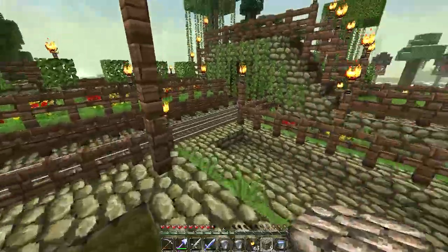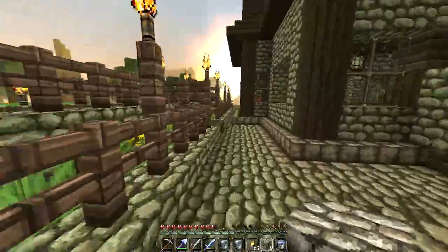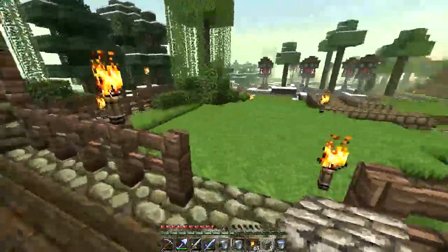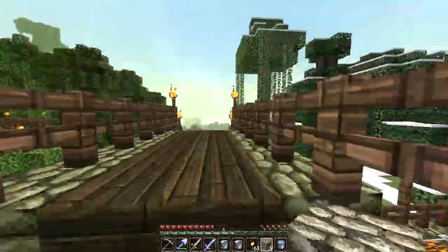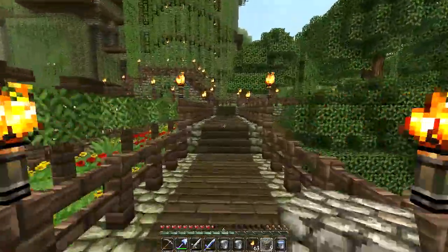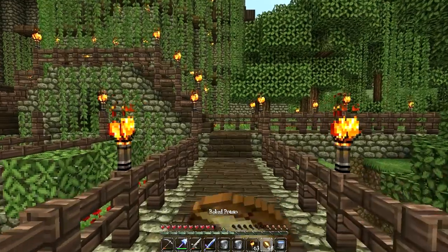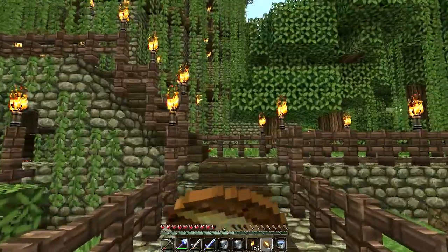The last thing we need is a weakness potion — that's going to be a little bit more difficult to acquire because we haven't made the witch's cave yet. We don't actually have a brewing stand. We do have the blaze rods to make a brewing stand though.